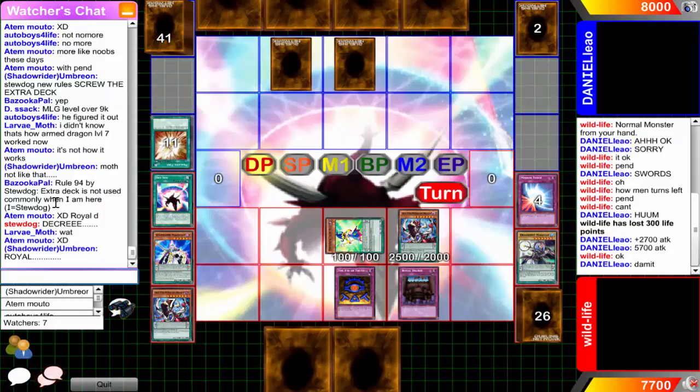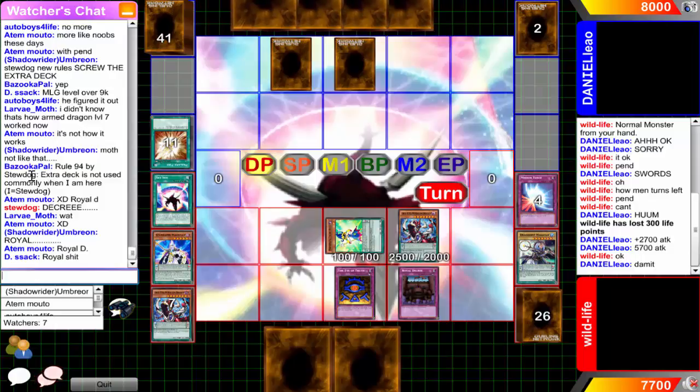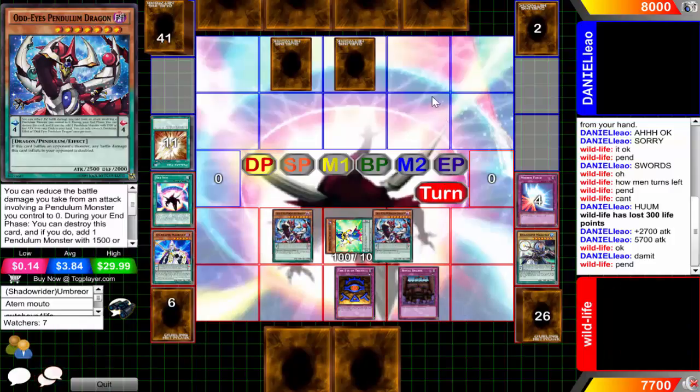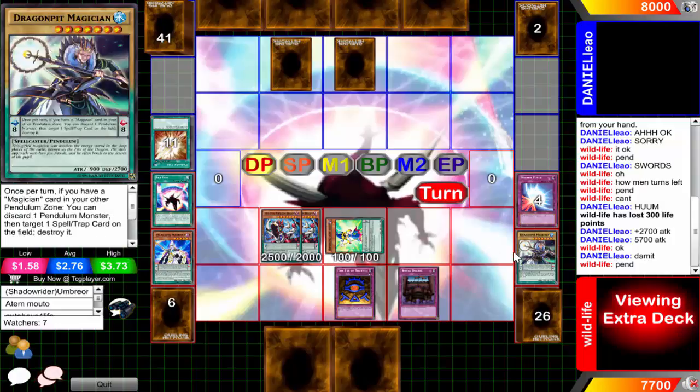Apparently Royal Decree just doesn't mean anything guys. Who needs Decree - he attacks right into Mirror Force. Neither of these guys care that there's a perfectly good Decree sitting on the field. Even though on the previous turn when he attacked into a Negate Attack he couldn't use it, but for some random reason now you can use the Decree. Kill me now guys, just kill me now. Unbelievable.